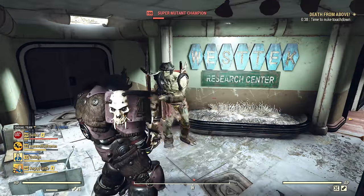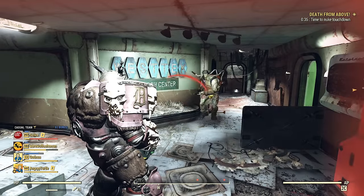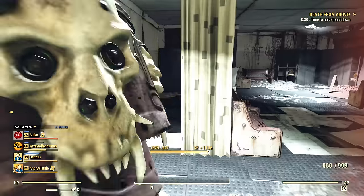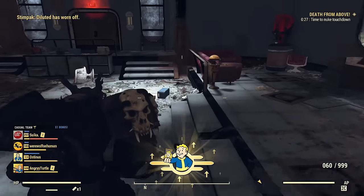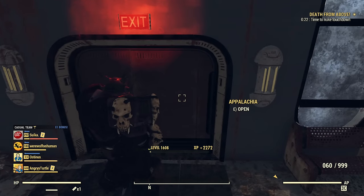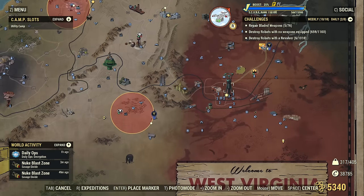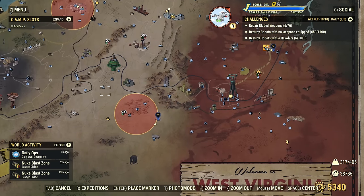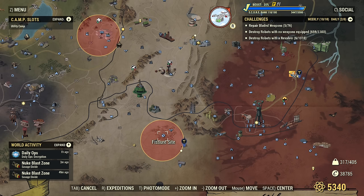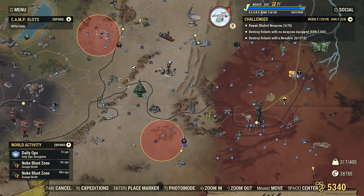There is some fire coming — I think we have a lot of new players. Those are not locations you're supposed to be nuking as of today. There is no benefit to nuking this fissure site, and not much benefit to nuking Whitespring anymore — it used to be in the past. That's a side note.